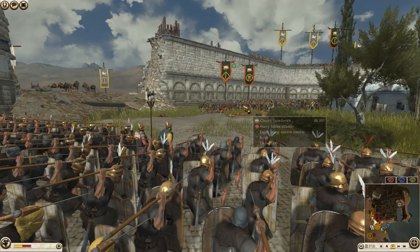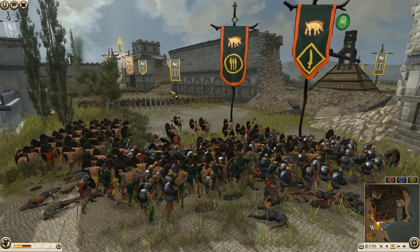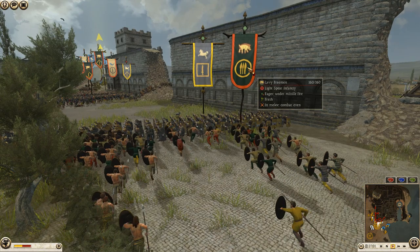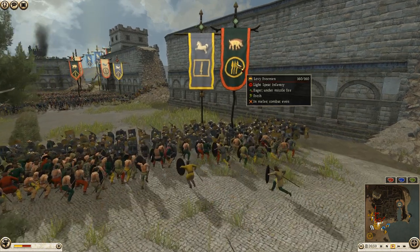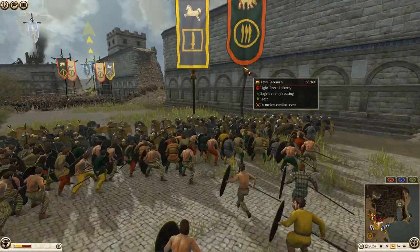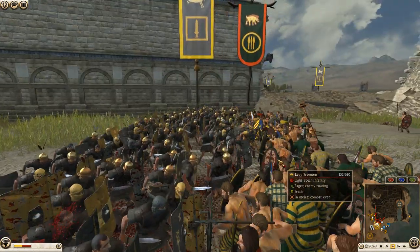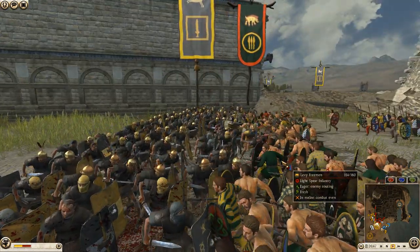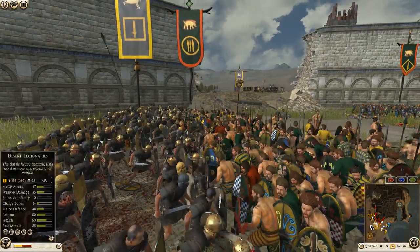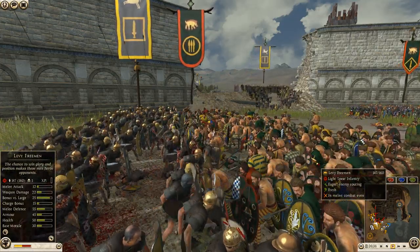Legionnaires now throwing in their javelins — maybe they'd peel off since they're legionnaires. Here come the 210 denarii unit: Levy Freeman charging in onto a unit of desert legionnaires. That should be an easy fight. I love the Levy Freeman — they are a very solid unit and can hold for a long time. Their two key stats: melee defense 55, bonus versus large 25.